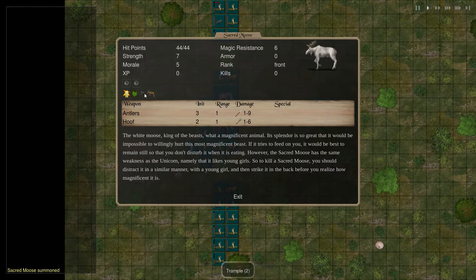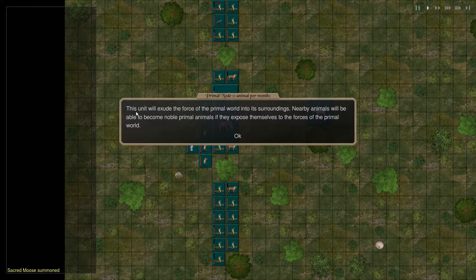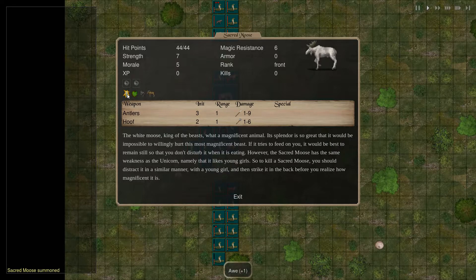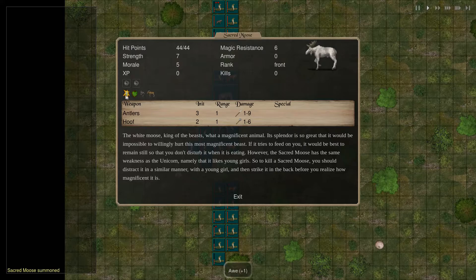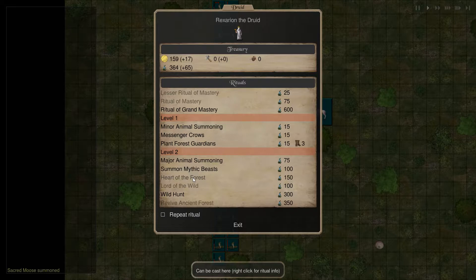Oh, a Sacred Moose! Trample 2. Primal Node — one animal per month. I've never seen that before actually. This unit will extrude the force of the primal world into its surroundings. Nearby animals will be able to become noble primal animals if they expose themselves to the forces of the primal world. Does that mean every turn we can get another primal animal? That would be pretty good.